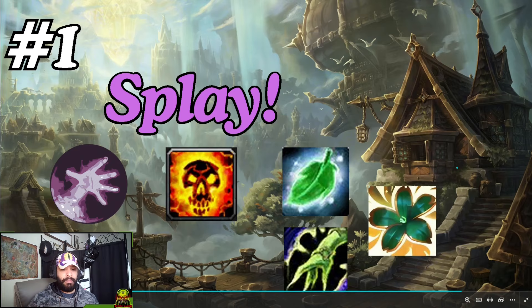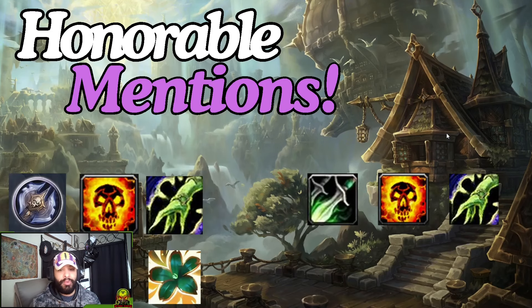Some honorable mentions: Shadow Cleave 2.0 — Unholy Death Knight, Shadow Priest, Shaman or Preservation Evoker as healers. I'm actually playing that comp right now with my brother who came back to the game after a long hiatus. We got them to 1900 and we're at almost 2100 MMR with Shadow Cleave. It's definitely viable and a pretty good comp. I just don't think it's user-friendly — there's a lot of mistakes that can happen and you could die, so I don't recommend it as a top five. But it is an honorable mention and you could definitely run it.